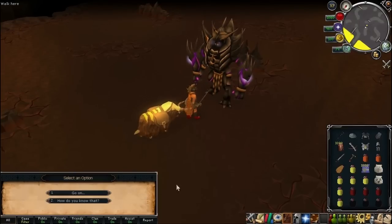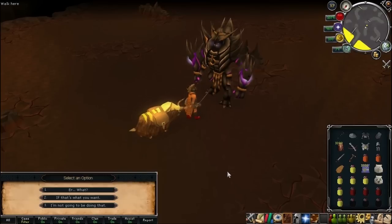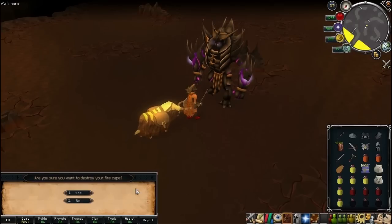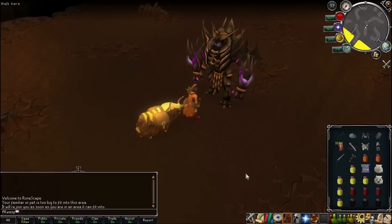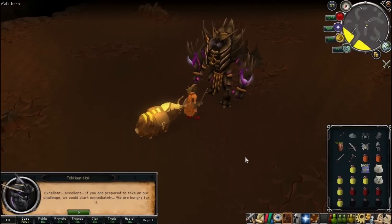The Polypore Staff is just one of my favorite mage weapons available because it's just so easy to use and you don't have to auto-cast a spell — it just works fluently. And right there is the Fire Cape. This big Obsidian Golem dude is just tearing it up.